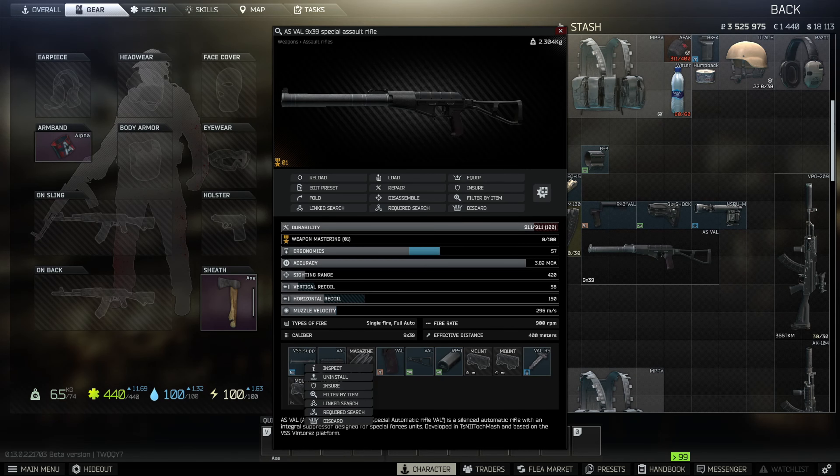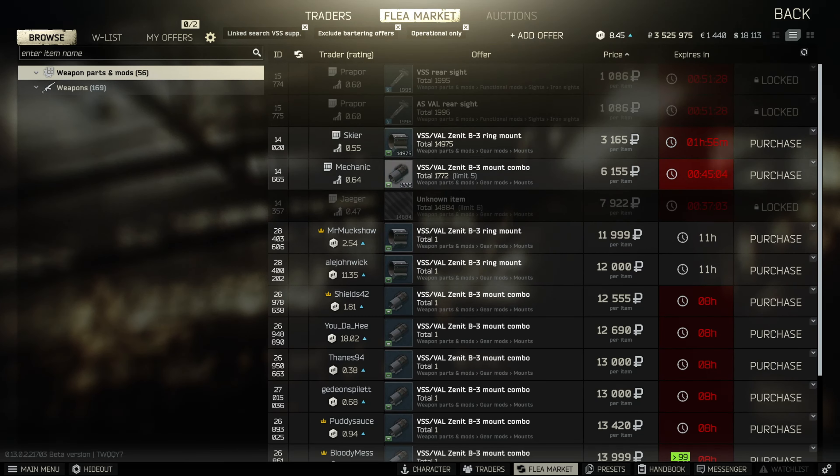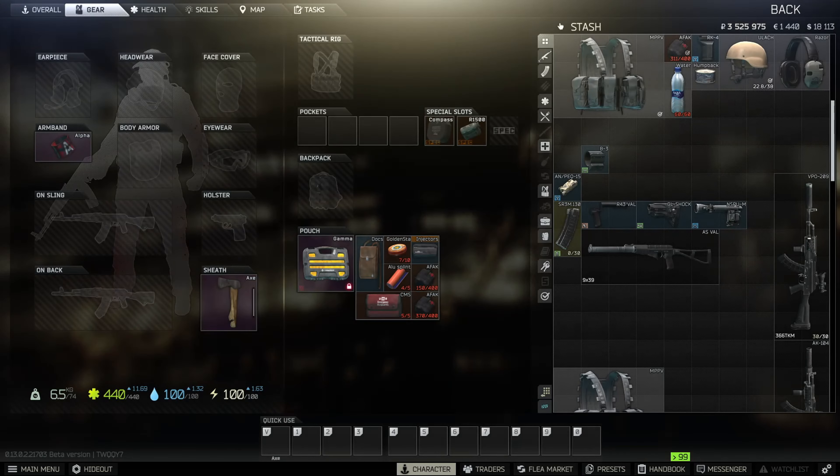Last, grab the Zenit B3 ring mount. If you open up the Val and do a linked search on the suppressor, you can grab any mount you want — either the VSS mount or the B3. I went with the B3 because it was 3,000 rubles off Skier Level 3.